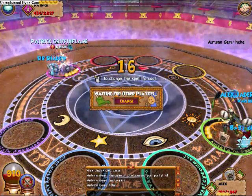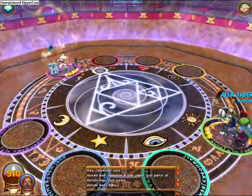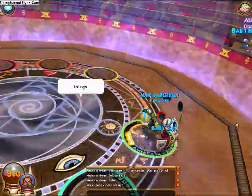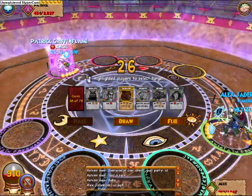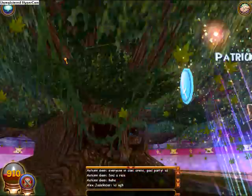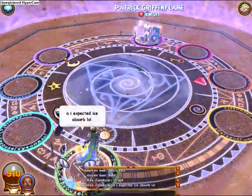I was looking for Dispels because I thought he would use a Tower Shield right there. But instead he passed. The reason I didn't attack was because if he used Tower Shield, I'd get him down to about 200 health and then he could just Ice Absorb. But instead he didn't Ice Absorb this turn, which is what I expected since it just pits.